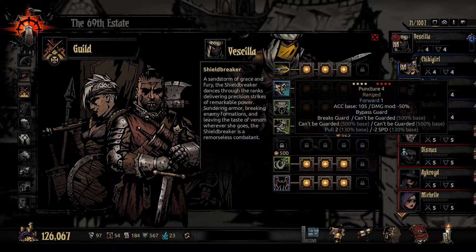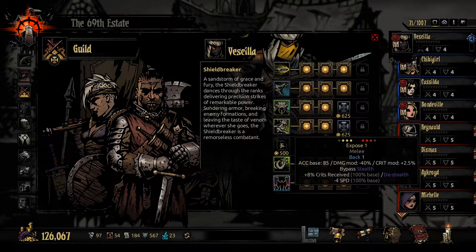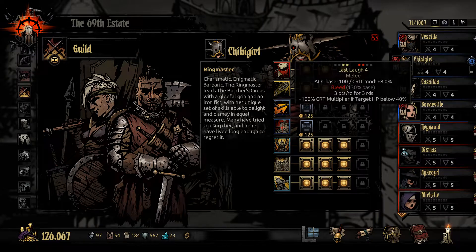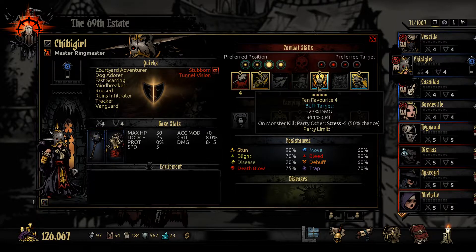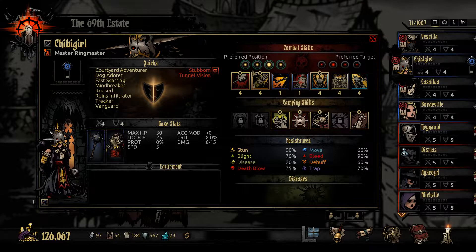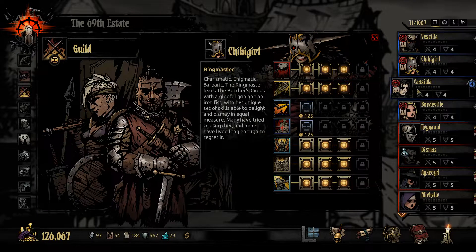Let's see - we've got Pierce, Puncture, Adder's Kiss, Captivate, and Serpent Sway. I think that's a fair mix. Chibi Girl, let's see what we've got equipped here: Flummox, Last Laugh, Fan Favorite, Take a Bow. We're going to have you sitting in the second position, so maybe we won't go with Take a Bow this time around. Maybe instead, go Burr and Leon.